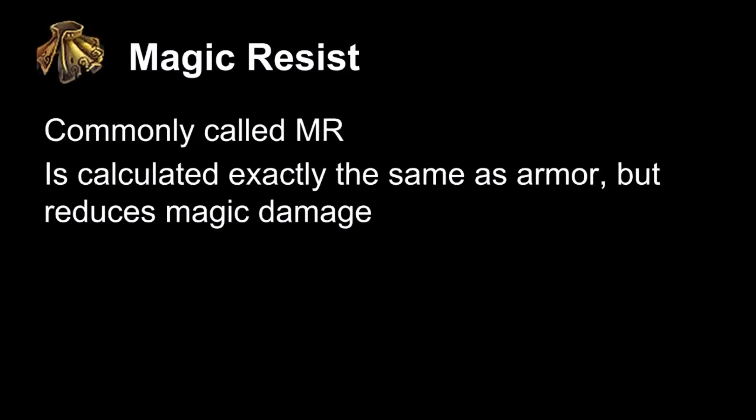Magic resist does the exact same thing as armor, except it shields for magic damage. On abilities, it will tell you whether it does magic damage or physical damage, and these are the corresponding resists for that type of damage. Also note that auto attacks do physical damage.